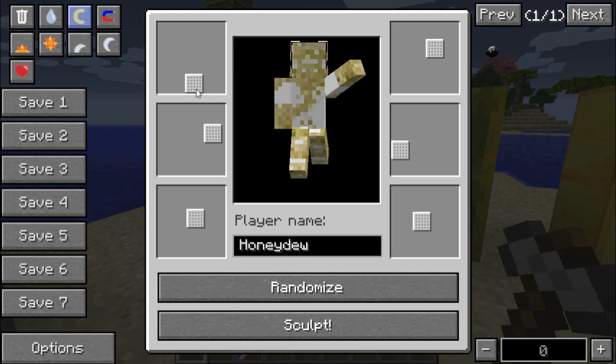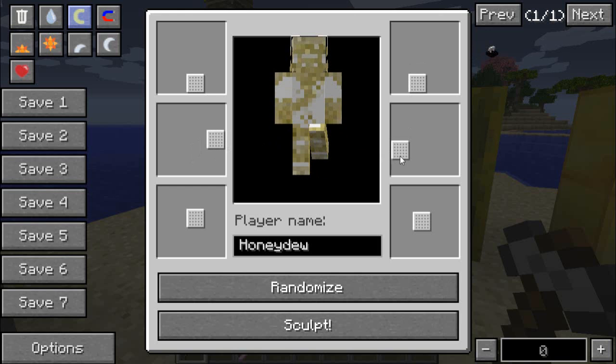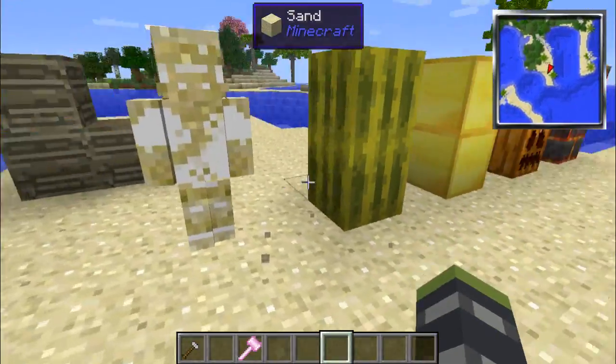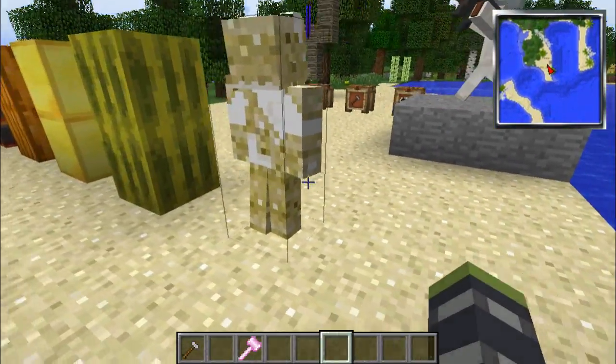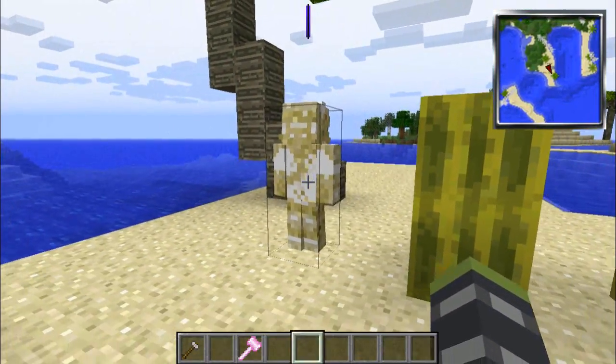We'll do Simon and let's just make a basic statue here - yeah, just like that. And okay, let's just sculpt him right now. Now as you can see, it's the exact sculpture of what you selected. Didn't put the feet quite right, but it's Simon and it's super awesome.